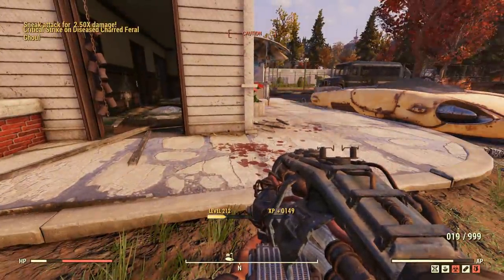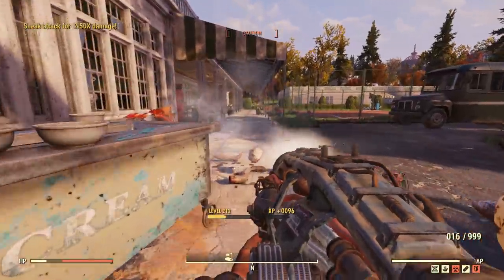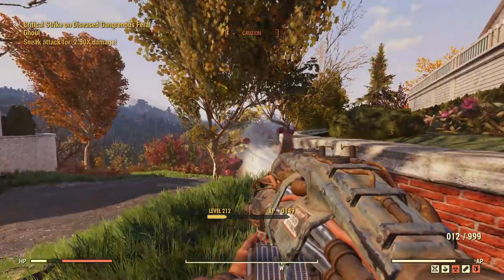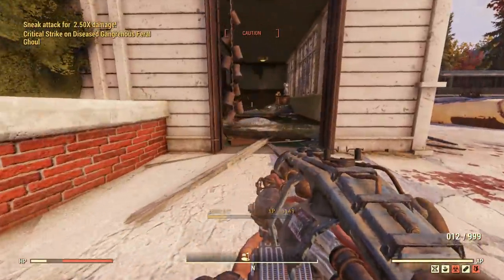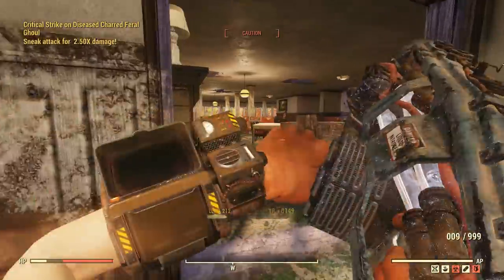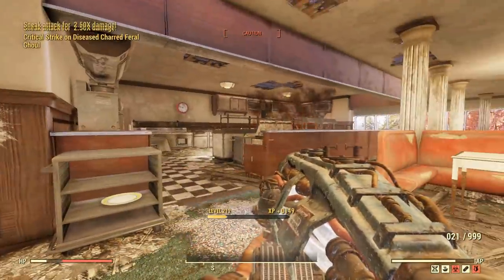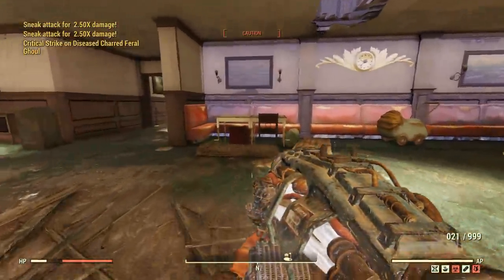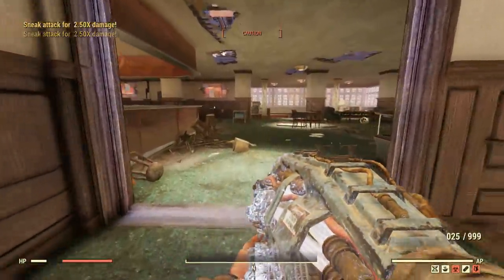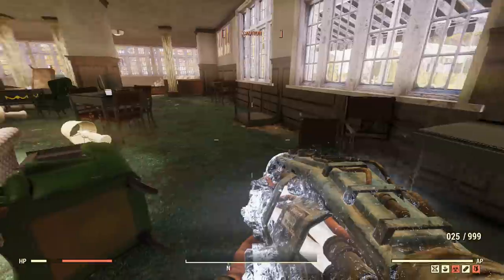Someone pointed out that all my builds are stealth. Well, you can see why right here — I couldn't get this thing to work any other way. Just reverting back to stealth tactics. And there we go — I'm dropping these guys in about three to four shots. These ghouls are pulling all the bloody tactics in the book: wall clipping, stealth, everything. VATS can counter that. We've made the Two-Shot Cryolator work.